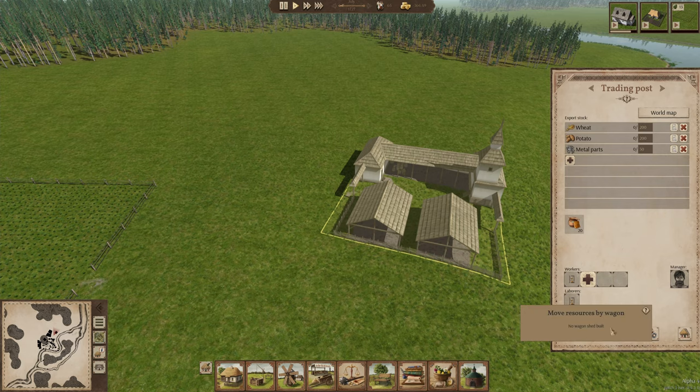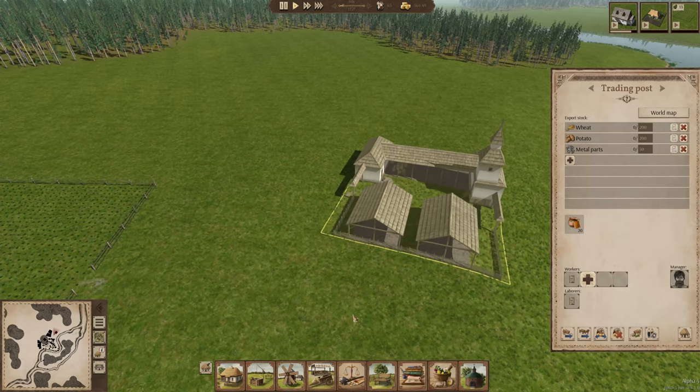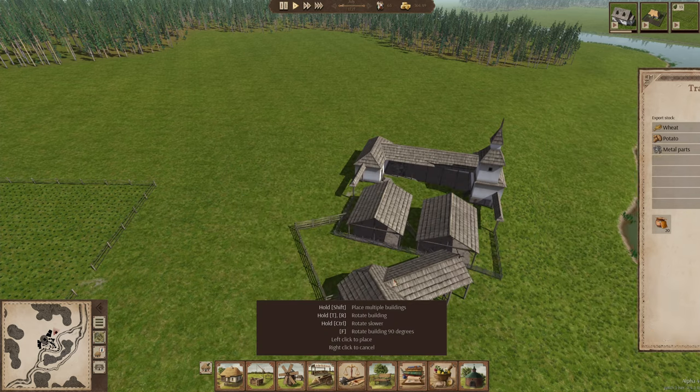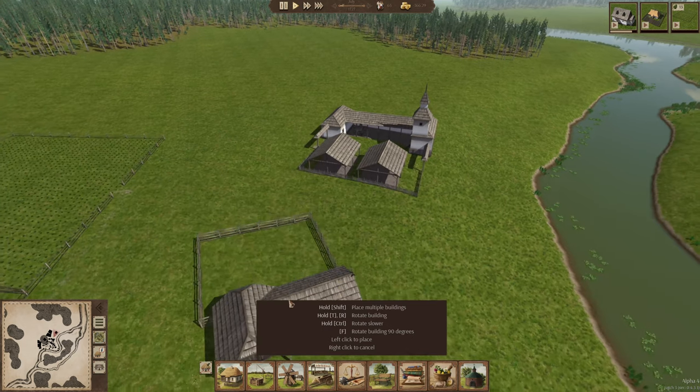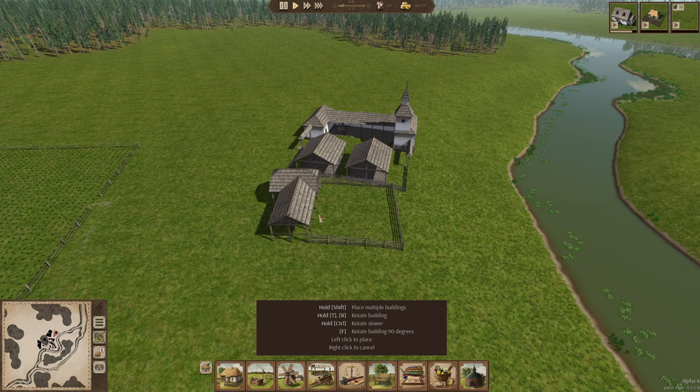Move resources by wagon — no wagon shed is built. When you have a wagon shed and a cart, you build an order. I've got wagons, I thought I did. Let's see, stables wagon shed. We're going to put a wagon shed right next to here, and they won't have any complaints about it.